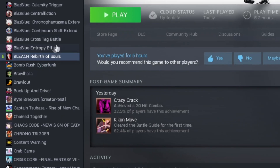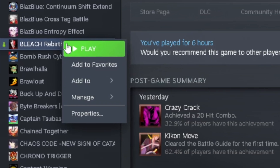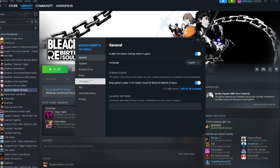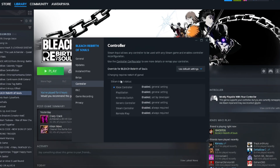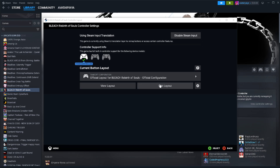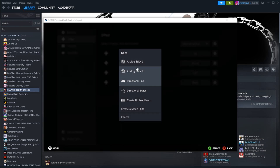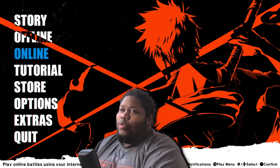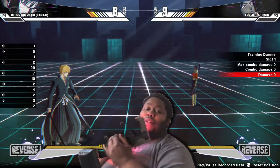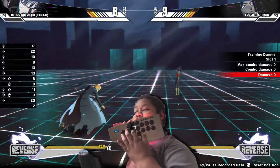Shoutout to the homie Trap Lore Yui for putting everyone on to this. For PC players, here's how to set up a leverless layout: right-click on Bleach Rebirth of Souls in your Steam library, go to Properties, then click the Controller tab. You should see underlined text that says 'Controller Configurator.' Click Edit Layout, go to D-pad settings, and change it to Analog Stick Left. Now you can use your leverless controller on the game — it works perfectly fine.